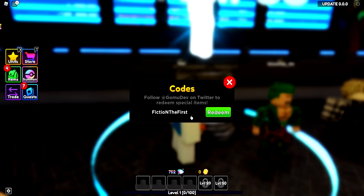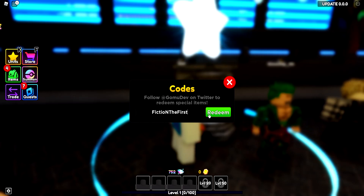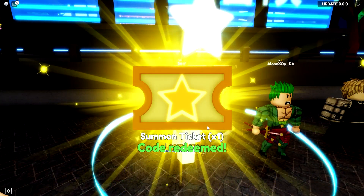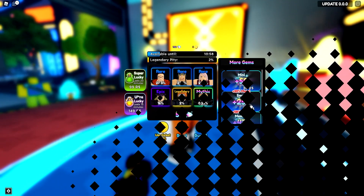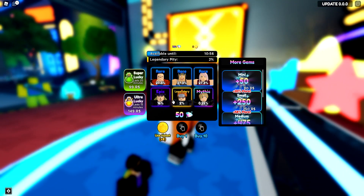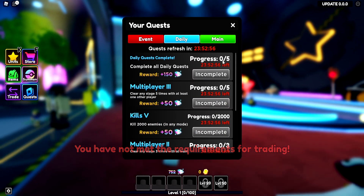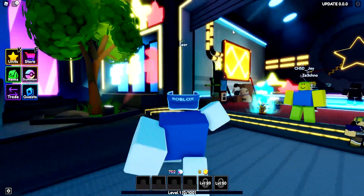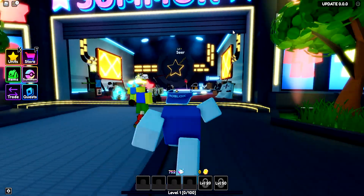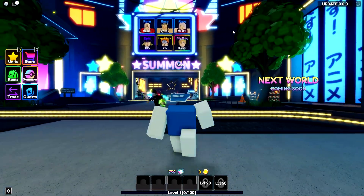And then we got the last one, which is going to be code fiction the first — like that. Just go redeem this one right now, and that will be one of the last ones, which will give you a summoning ticket — a legendary one. I'm not really sure what legendary means. Let me know if you guys know, because I didn't get a legendary out of it. Maybe it's like the ticket — maybe the ticket is legendary. We have also quests and stuff like that. But that's it. If you guys did enjoy this video and want more codes, let me know, and obviously enter in the giveaway. Drop a like, and I'll see you guys on the very next one. Peace out.